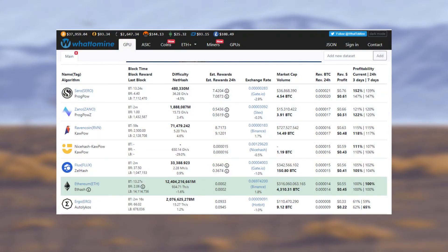Now let's look at the profitability of this card. At the top we have Ziro bringing in $0.76, then Ravencoin at $0.63, Flux at $0.56, and surprisingly in fourth place Ethereum at $0.55, then Ergo at $0.33. Based on these results I can confidently say this card is probably one of the worst cards to mine with. To put it into perspective, it would take around 400 days to ROI on this card even when mining the most profitable coin. This test has really shown how bad these cards are for miners.